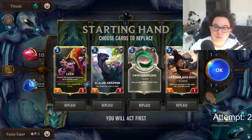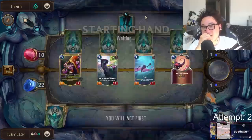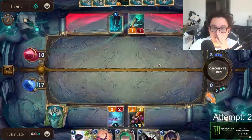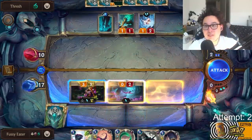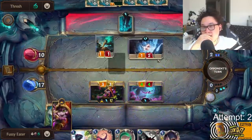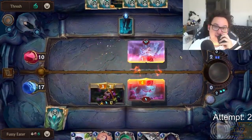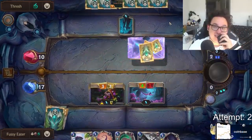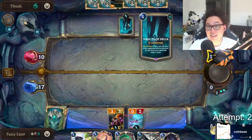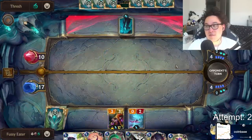And with that, our rematch against Thresh starts. We're at 22 health now, as opposed to 16 last time, but that won't last long against him. I get my early Lulu on board to try to level her as fast as possible and start jamming in attacks to force blocks. Thresh got a Yeti Yearling off of his Warden's Prey earlier, extending his deck by two cards. But he doesn't get his Vaults — this is really good.